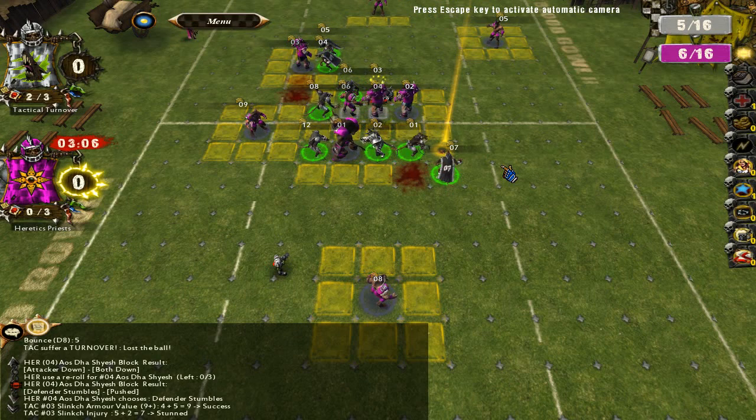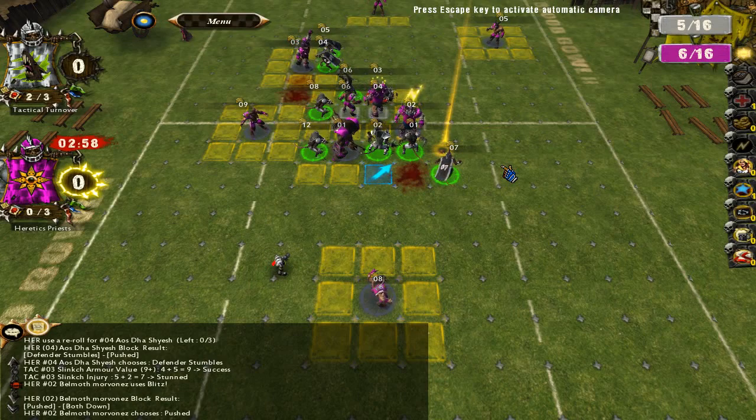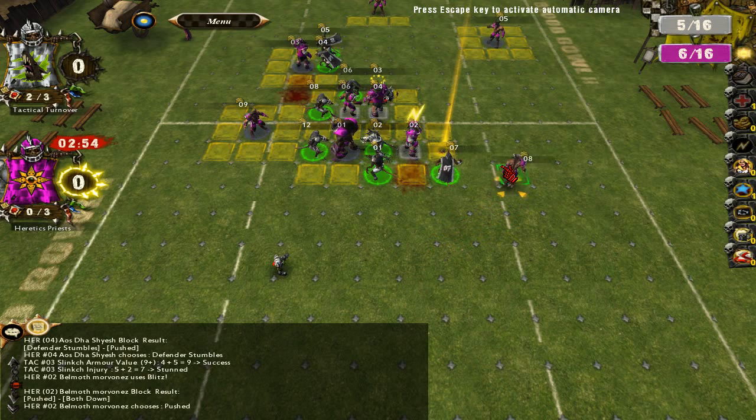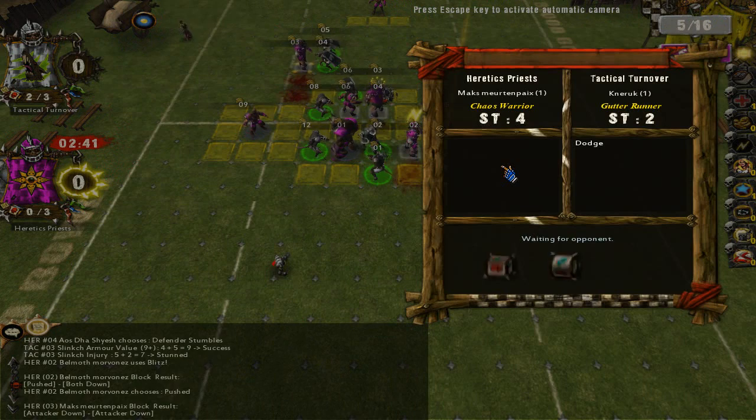Speaking of which, I'm planning to do a video regarding all kinds of tips — not basic tips like you should move before you block, which you should already know. But more stuff like: when should you take a going-for-it when you pass? And how does passing actually work — with inaccurate passes, fumbles and so on? When do you do which and why? Hopefully that should be really informative.